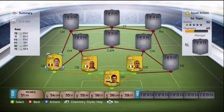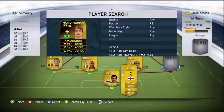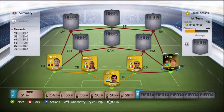Radu is a really solid left back. The same goes for Mario Fernandez — I've got the informed version, picked up really cheap in the Team of the Week. I got him for 9,600 and he was really cheap so I'm guessing he still is. He's got 79 pace and 80 defending, which is really good.